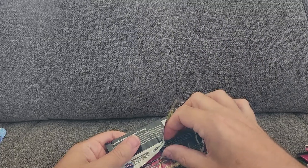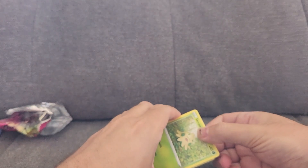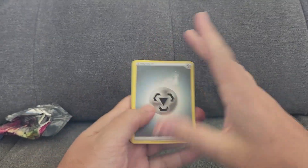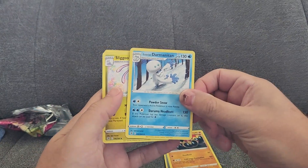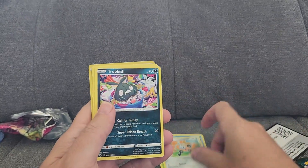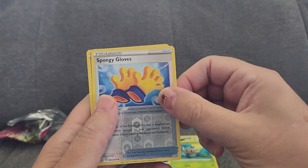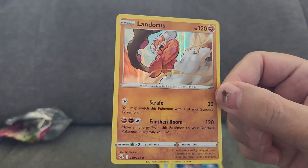Do you think we'll get something good? Okay, so if I remember correctly for these, you've got to do the whole one, two, three, four from the back. Here we go. Energy, Phalanx, Darmantian, Sligu, Shroomish, Klefki, Trobish, Totodile, Phantom, Spongy Gloves, and a foil. We've got a reverse on the Landorus — that's not bad.